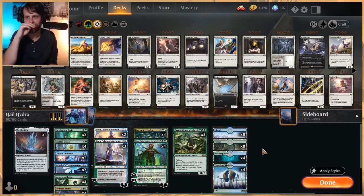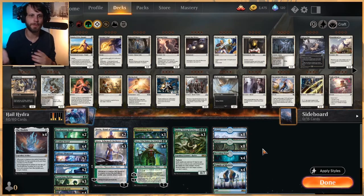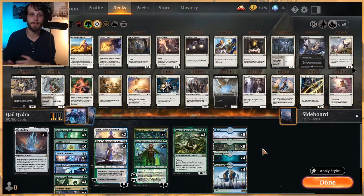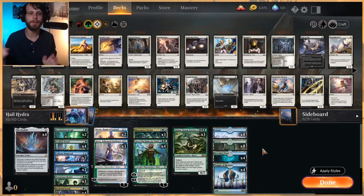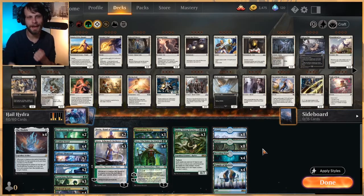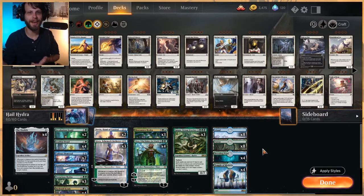I was searching for decklists this morning. I know we had a few suggestions in our Discord channel. I looked at those decks, one of which was a cat deck. We've kind of already played a cat deck, and despite looking very fun, it probably was going to be about the same. So I didn't want to just repeat the same thing. Either way, we've played both of those decks, so today I wanted to play something a little bit different, a little bit silly, but still kind of good. And so we found a Hail Hydra deck.